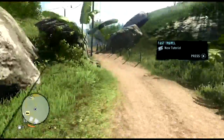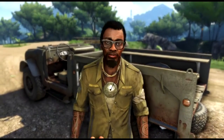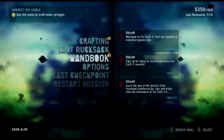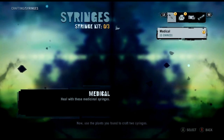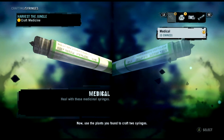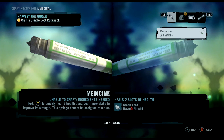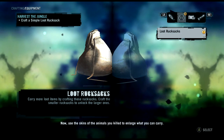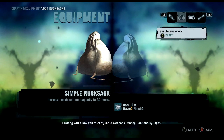Hello Dennis, are you alright? Dennis, I've got the plants and animals. Good — bend nature to your way, I will teach you. Okay, use the menu to craft some syringes. Select that one, craft. Alright, good. Now use the skins of the animals you killed to enlarge your carry capacity — that's why I had to kill the boars.